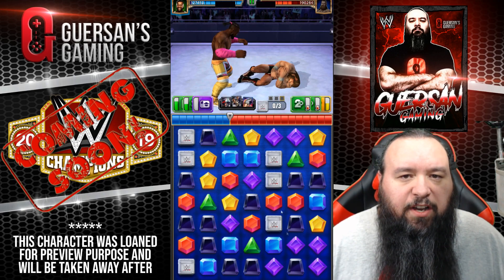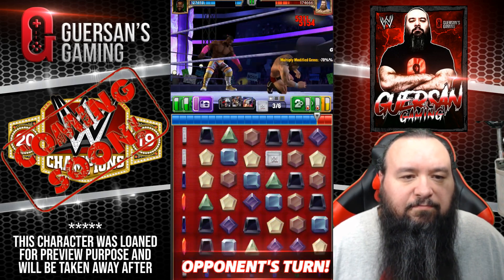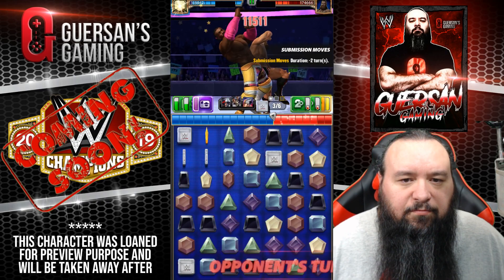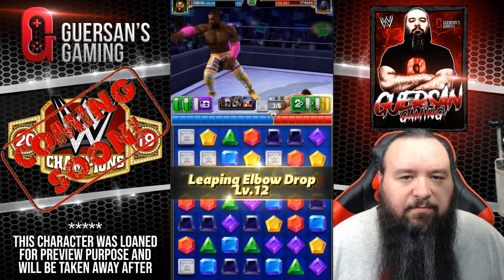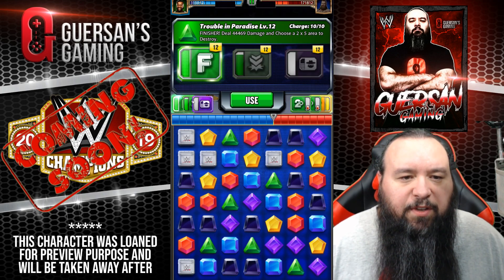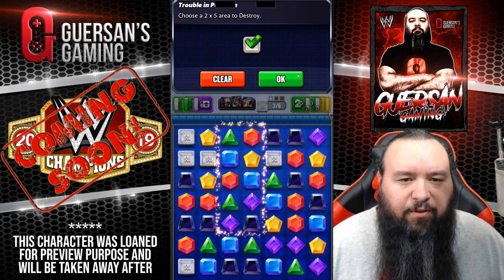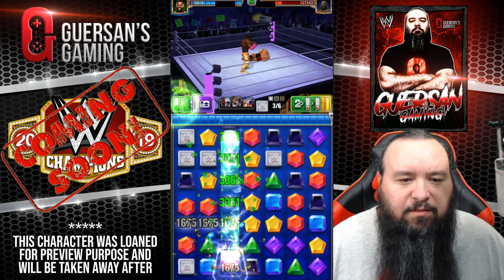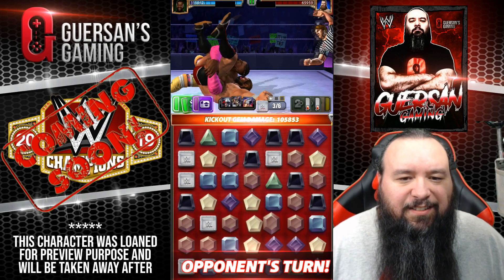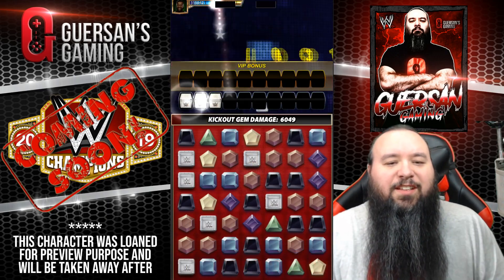I should have taken away his yellow — but we got a nice cascade out of this. Getting some more green, but not enough to refill the second move since he was running out of green himself. Let's just use that finisher. No area where I can get more than two greens, so we'll go for blue and purple damage as well. A lot of green out of that — that might be it. That was close, and it went pretty well.